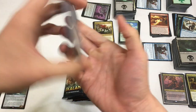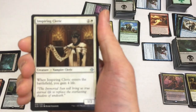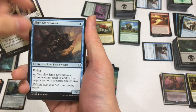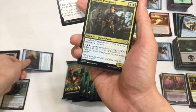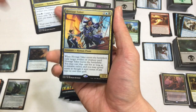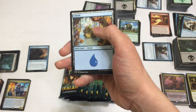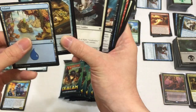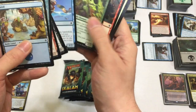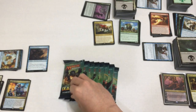Next pack: Inspiring Cleric, Siren Stormtamer - good stuff. Deadeye Plunderer. And a Hostage Taker - yes! Been wanting a Hostage Taker for a while now. Finally pulled it. Great start! Something tells me Siren Lookout is worth something, but probably not.